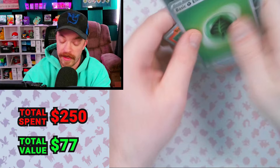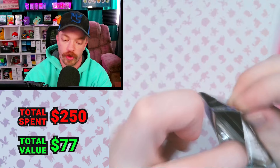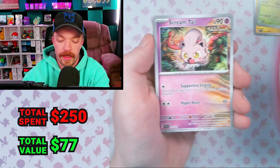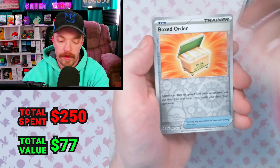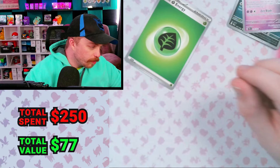We're doing the booster bundle — six packs there. I've opened up a handful of booster boxes and pulled some pretty crazy cards, like my alt-art Lugia from Silver Tempest. We got a Scream Tail, Sableye, Iron Valiant, Boxed Order Reverse, Holo Relicant. Pack number one out of the booster bundle is a dud. I can't believe I pulled that Roaring Moon — I wasn't expecting it in that slot either.